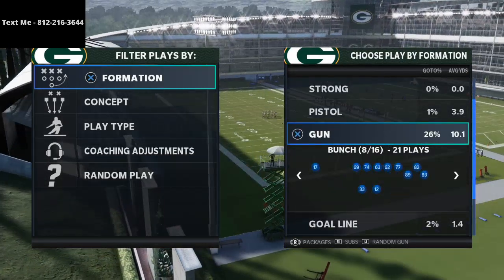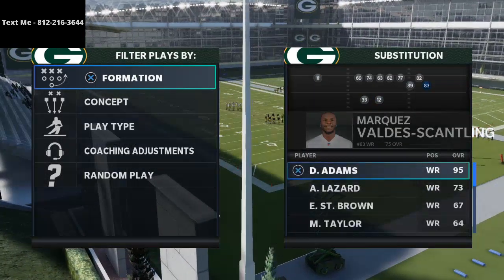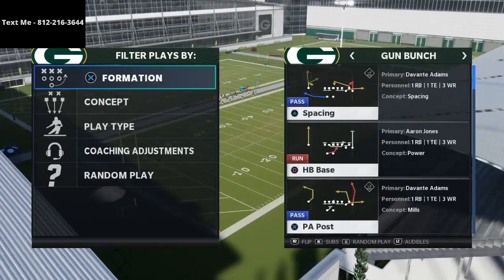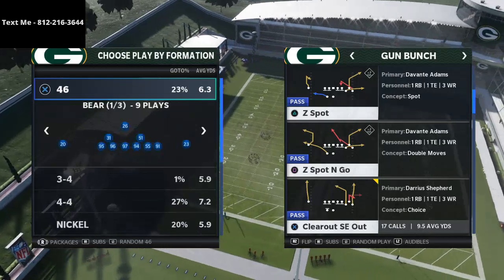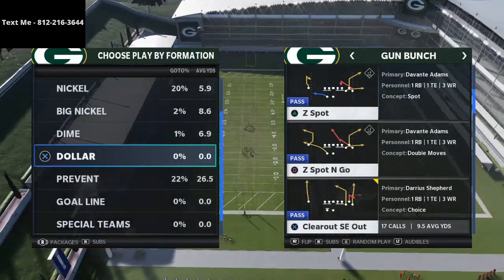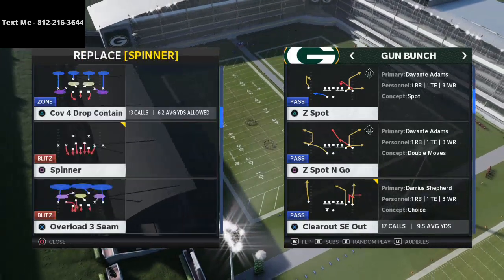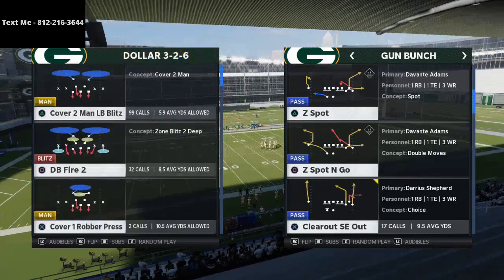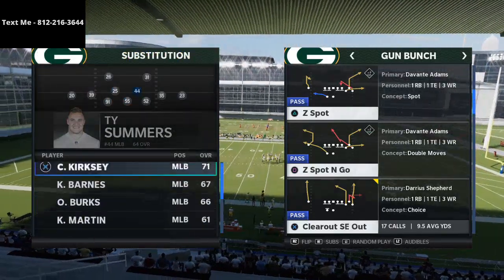We're in the Seattle Seahawks offensive playbook, and I wanted to highlight just this quick play. I got a text question — somebody texted in, and if you guys have questions, just feel free to text those questions to me. My number's at the top left of the screen. That's also a great way to sign up for our weekly tips. Every week I give out an exclusive tip just to people who have texted in, so if you haven't texted in yet, you'd want to make sure to take care of that.